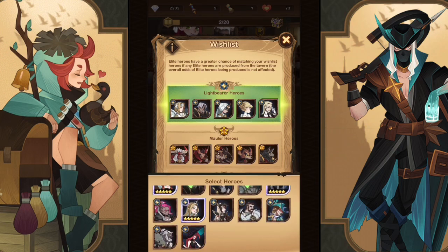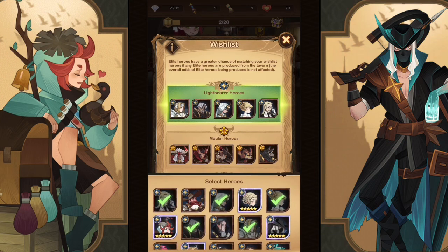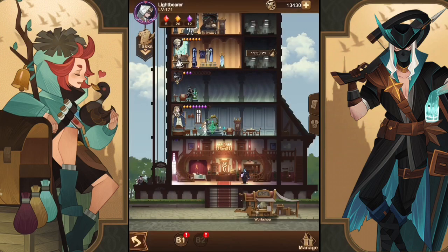Like most of the faction accounts, we're running out of heroes to five-star — even though Lightbearers have the most heroes, we already have four or five stars done. Within the next couple weeks we'll continue the progression. Let's hop into the Oaken Inn to summon some furniture.